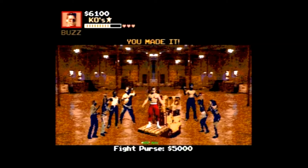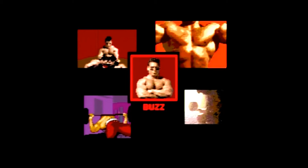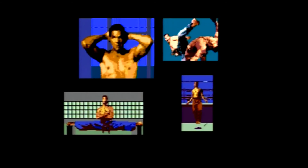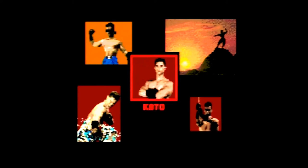Thanks goes out to viewer In Outrage for politely pointing out my error. The first character is former pro wrestler Buzz, a powerhouse fighter whose special moves include a killer body slam, headbutt, and pile driver. The second is kickboxer Ty, whose special moves include the flying double kick, spin kick, and roundhouse. The final character is speedy Kato, whose special moves include the dragon punch, flip kick, and backhand.